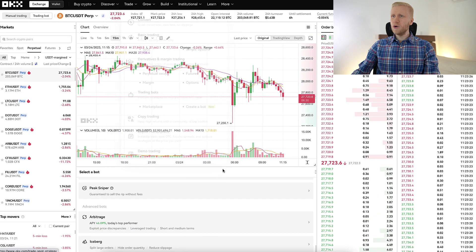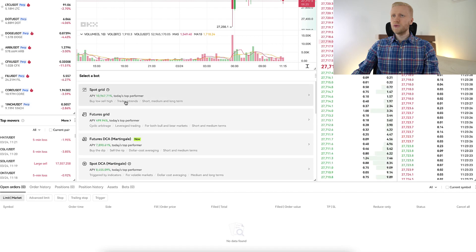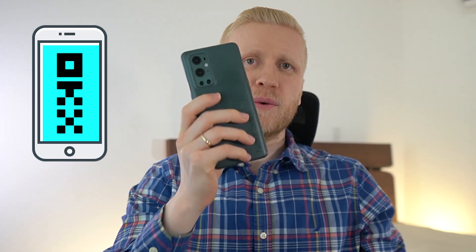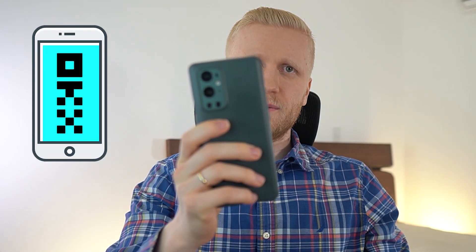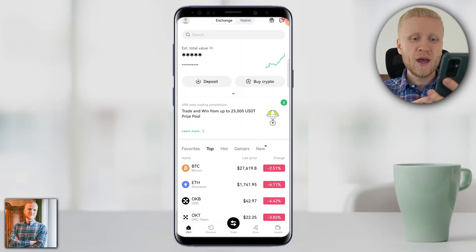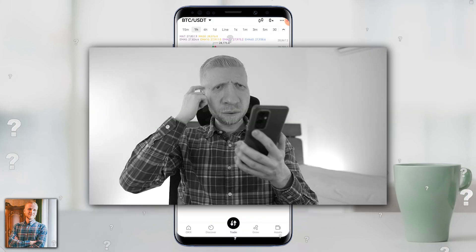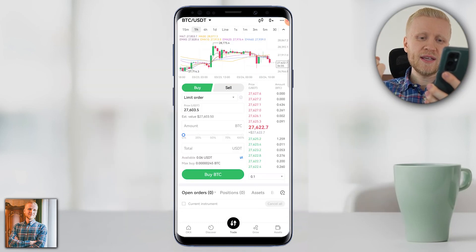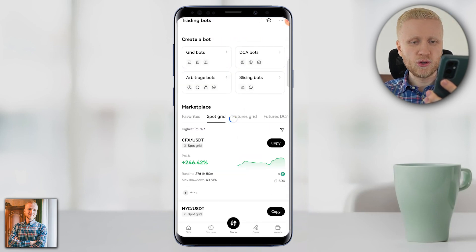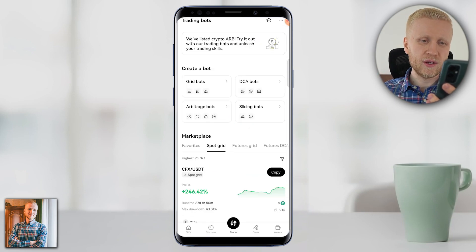You can click, for example, create a bot, and it will open the view where you can choose which one of the bots you want to use. Before I show you more in detail how to set them up, I will show you quickly how you can find the trading bots on your phone as well, because you can use OKEx on any device you want. Once you open the OKEx app on your mobile phone, you will find the trading options here in the middle. The easiest way to find the bots is to click again in the middle and then choose your trading bots. Here you can switch between spot trading and trading bots and do all kinds of trading you want.